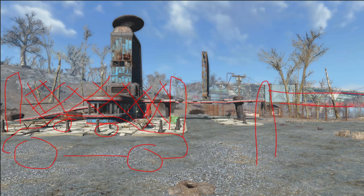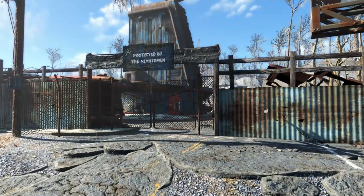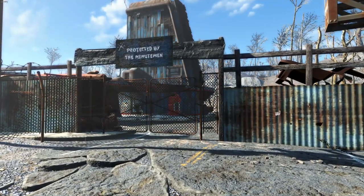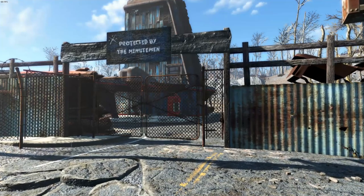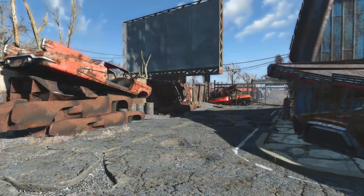There are also some improvised fencing options and the big vanilla gates you typically see at most settlements — maybe a different one for the other side. So let's go ahead and see where I'm at after a few minutes of working on this settlement. For starters, we have this front entrance, which uses the original chain link fence that was there before, with a wall made out of some sheet metal and cars from around the Drive-In, as well as the 'Protected by the Minutemen' sign from the Better Stores mod.